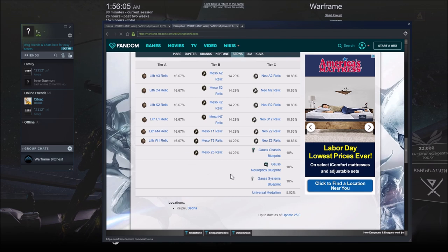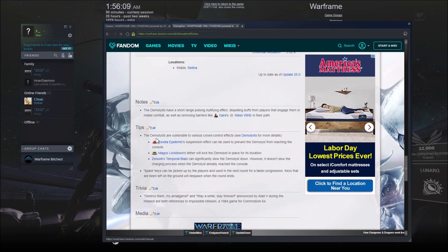We're not really going to talk about the Medallion — just how to farm Gauss. The Demolysts are the ones that actually destroy the conduits. If they get in range of the conduit, they will detonate. They are basically suicide bombers with a nullifier pulse, much like the Corpus Nullifiers, and are immune to abilities. However, certain things can affect them: Exodia Epidemic suspension effects can prevent them from reaching the console, Magus Lockdown Tether will lock the Demolyst in place for its duration, and Zenurik's Temporal Blast will also slow them. What's not listed is the Aero Set mod. If you damage a target while aim-gliding, once you land it will put them to sleep for 3 seconds, and if you have multiple of the mod, that duration is extended. So for the heavier Demolysts, you can just keep jumping up, shooting them, and keeping them asleep while everybody works to take them down.